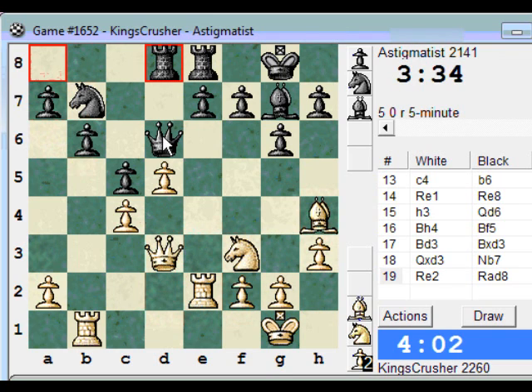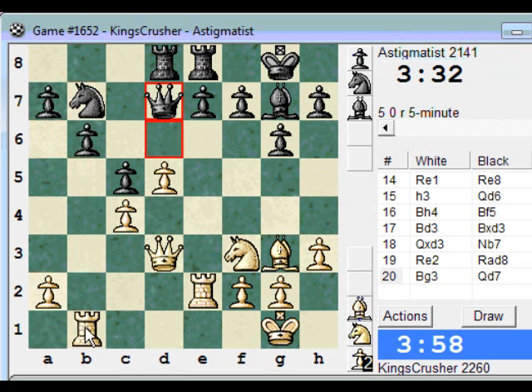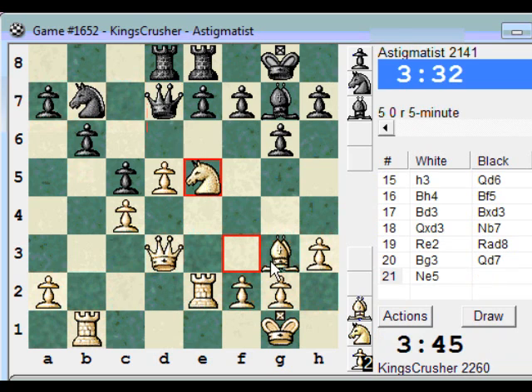I'm just going to play e6, let's play this pin on my queen. I'm going Bg3 first now. If I play Re1, e6 - that is a bit of a pain. About Ne5, just trying to get into these dark squares - try that instead.